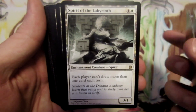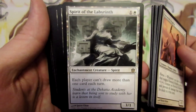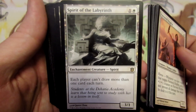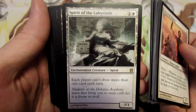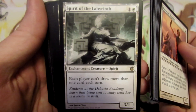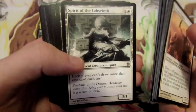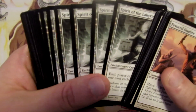We have Spirit of the Labyrinth, which plays into the enchantment theme we have going on in the deck. It's a three one for two mana. It's not a creature with heroic, but it is going to restrict players from drawing extra cards — each player can't draw more than one card each turn. So we have four Spirit of the Labyrinth.